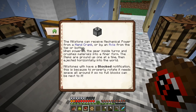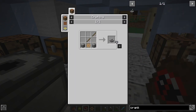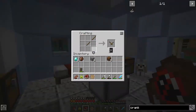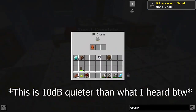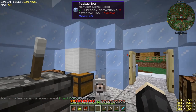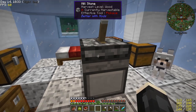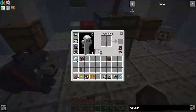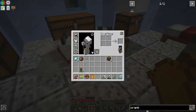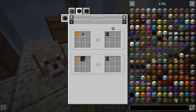A millstone can receive mechanical power from a hand crank or an axle from the top or bottom. When powered, the gear inside turns and crushes materials. So I need a crank — that's two sticks, one wooden gear, and two pieces of cobblestone. I also want a cauldron to turn things into tanned leather.